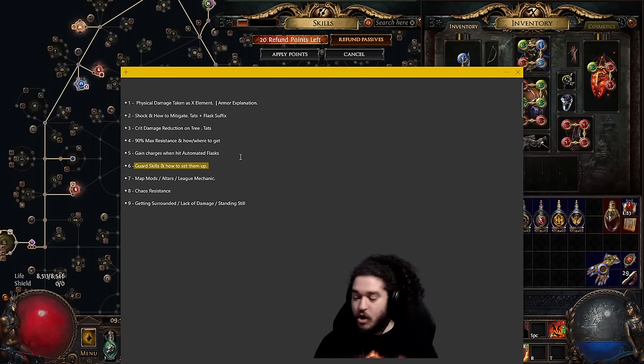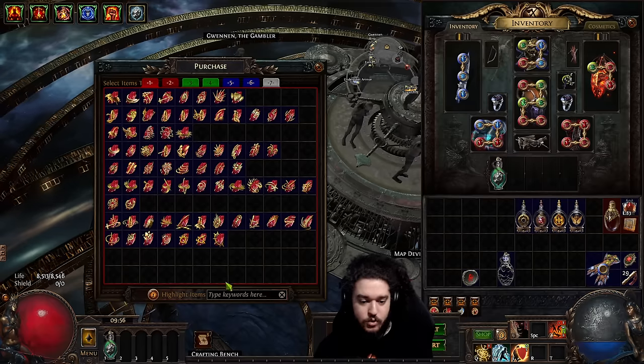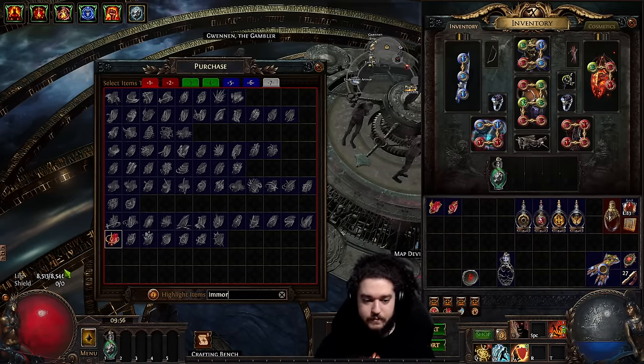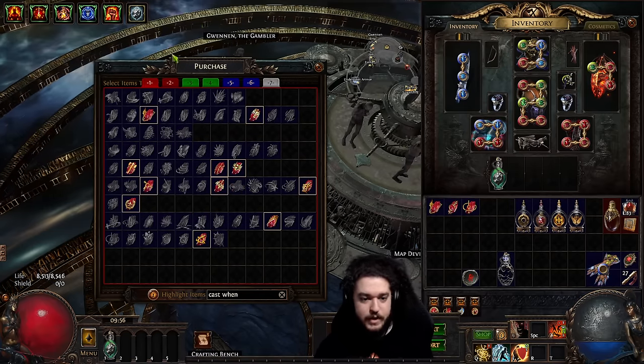Number six: guard skills and how to set them up. In this current patch, guard skills got hit — you cannot put them on left-click anymore. Most of the time you'll set them up on Cast When Damage Taken. The three options are: Molten Shell, Steel Skin, and Immortal Call — set up with Cast When Damage Taken. Depending on your mana situation, they may need to be life-tapped. Another one to set up is Enduring Cry with Call to Arms.